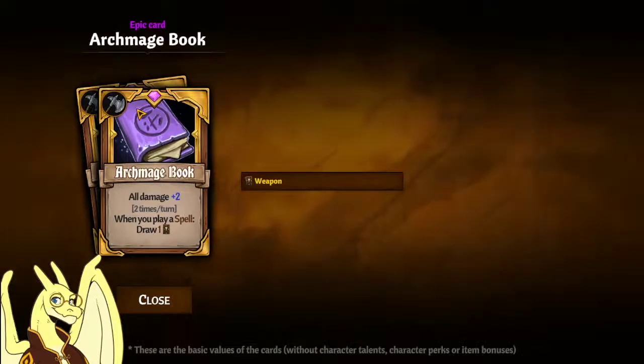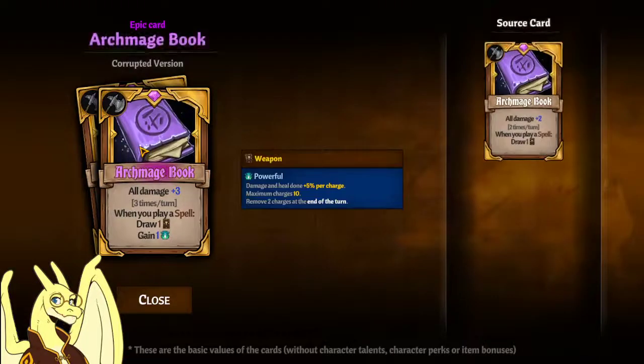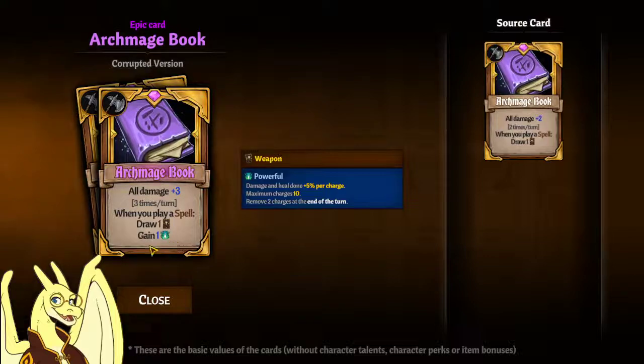With the upgraded Archmage Book, you can play three times per turn — whenever you play a spell, you draw one card and gain one Powerful, and that's affected by perks as well, so you'll likely be getting two to three Powerful.